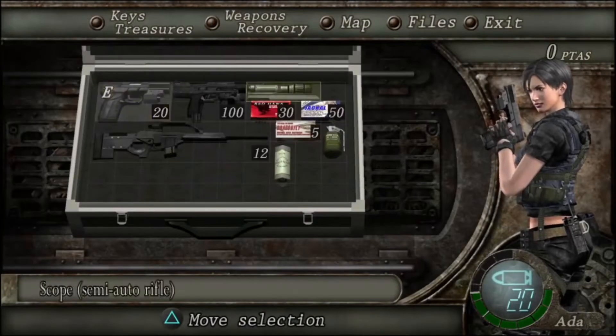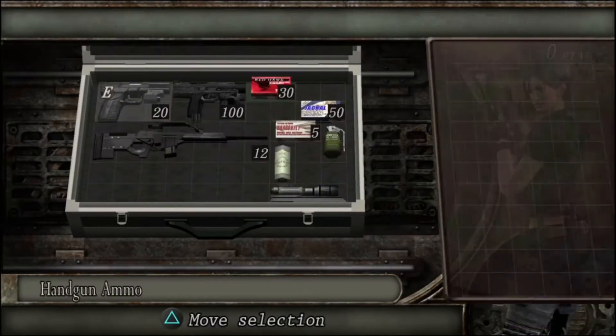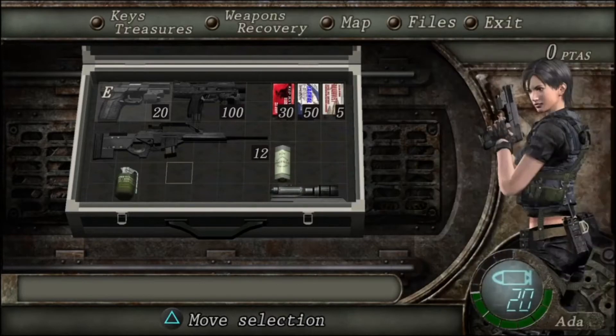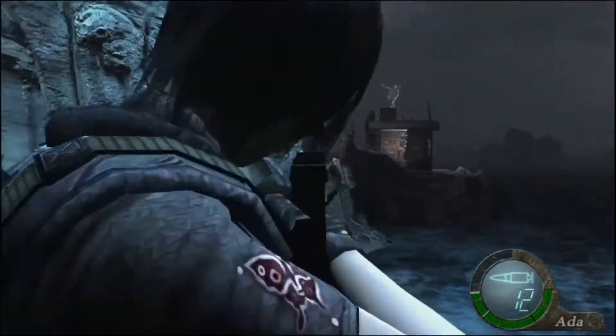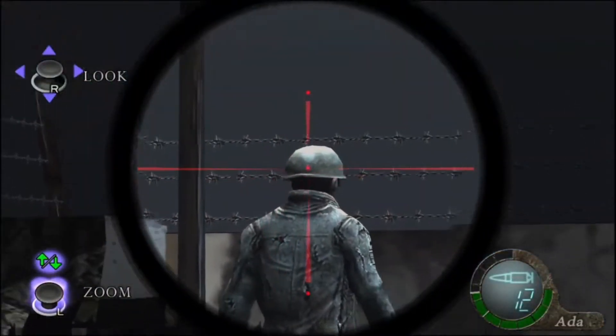We do have fewer items — this is Ada's inventory for this game mode. It doesn't look like much, but we don't need that much because it's not that long. I think it's about a 30-minute game mode if you're just going through normally. It's obviously different if you're speedrunning.